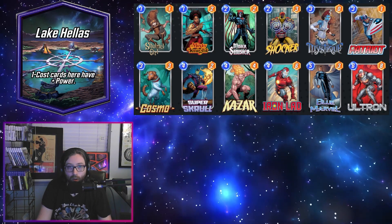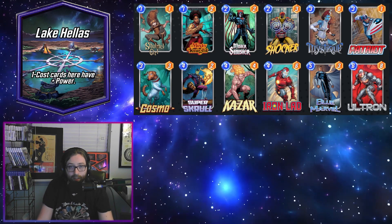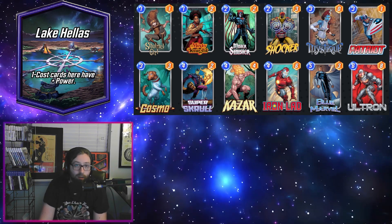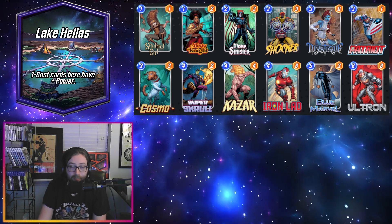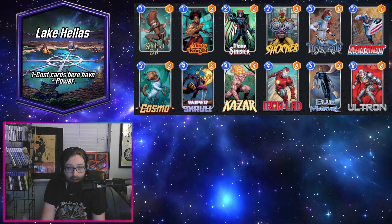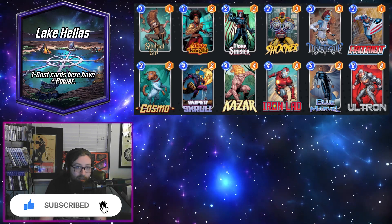What's going on everybody, Zombies here again, and today we're back with another Marvel Snap video. We've got some location decks for you — new location dropping tonight: Lake Hellas. One-cost cards at this location get plus two power. The graphics are a little messed up there and aren't showing the proper power, but yeah, plus two power to all your one-cost cards at the new location.